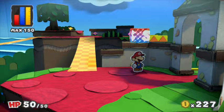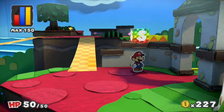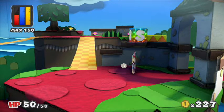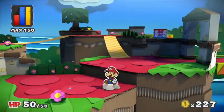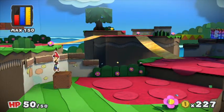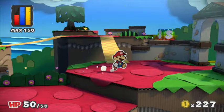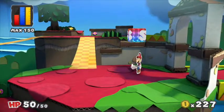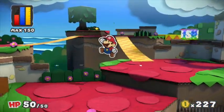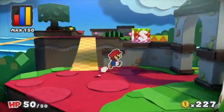Hello everyone, this is GameplayBytes here, and today we are back with some more Paper Mario: Color Splash. In the last episode we started Ruddy Road. In today's episode we are going to be finishing up Ruddy Road and maybe doing the second level. Anyway, let's get started — but before I start, subscribe to GameplayBytes for more weekly content and videos.